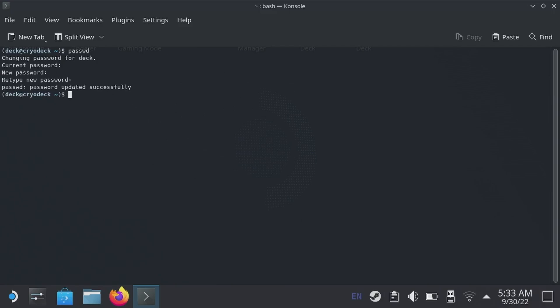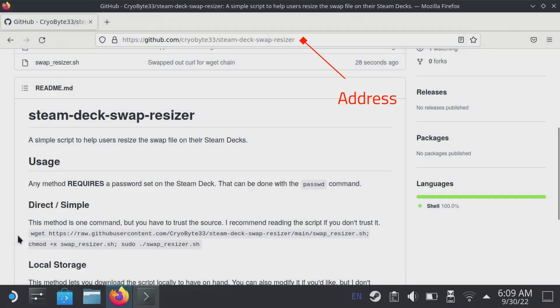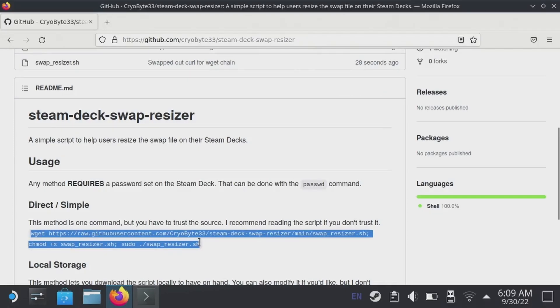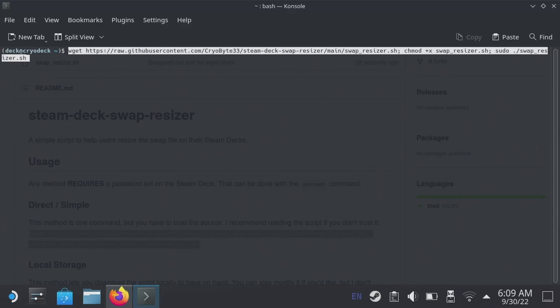After that is where my script comes in. I've created a GitHub repository for my fix at cryobyte33 steam deck swap resizer. Either go to the GitHub page and copy the command, or grab it straight from the description below. Next, go to the terminal again and paste the command in. You can either right-click paste or Ctrl+Shift+V, then press Enter.